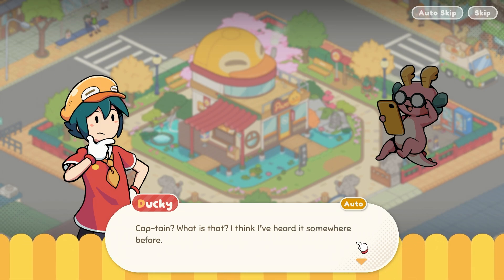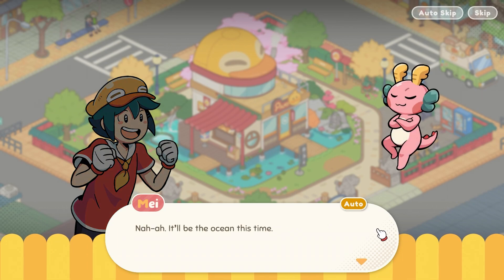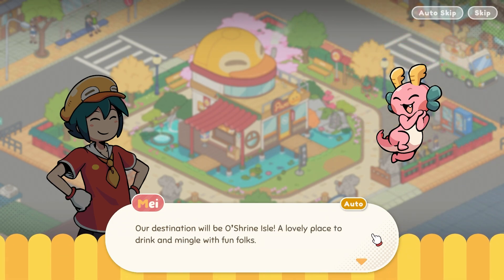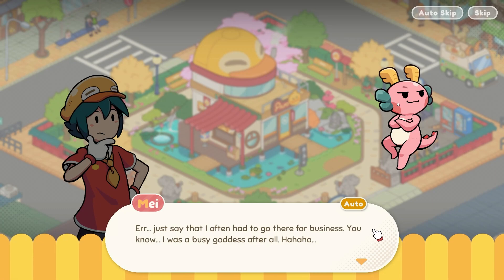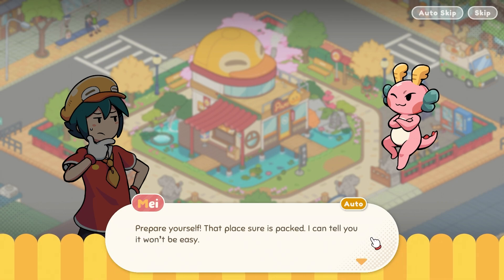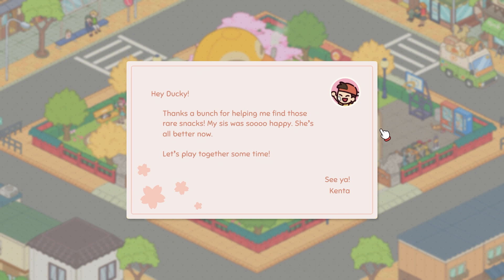'Oh look — another request coming in! This time we have to find a missing captain.' I love the glasses. 'What's that?' 'People who command the ship to cross the ocean, river, or even sky.' 'Does that mean we're going up to the sky?' 'It'll be the ocean this time.' 'A migrating duck once told me about the ocean but I've never seen a real one before!' 'Then this is your lucky day — our destination will be O Shrine Isle.' Let's read our mail: 'Hey Ducky — thanks for helping me find those rare snacks. My sis was so happy, she's all better now. See ya, Kenta.' That's so cute!